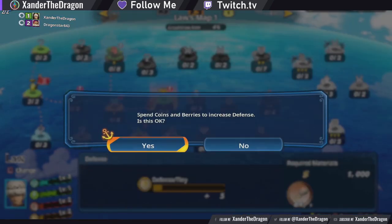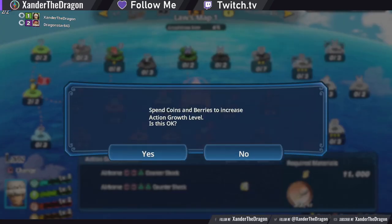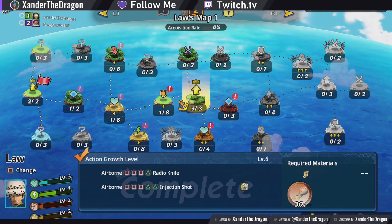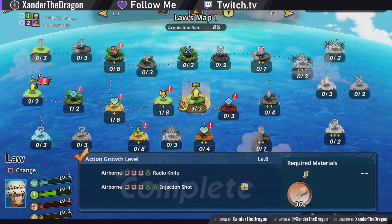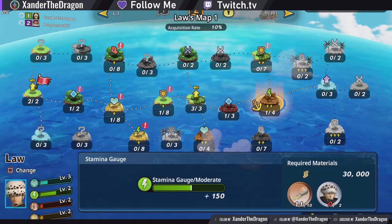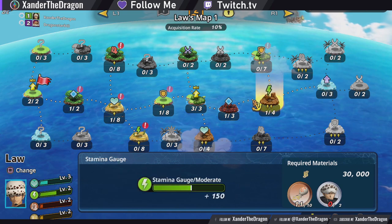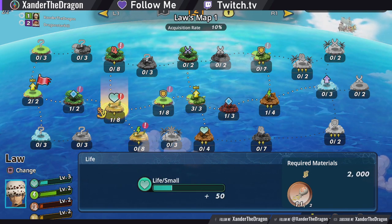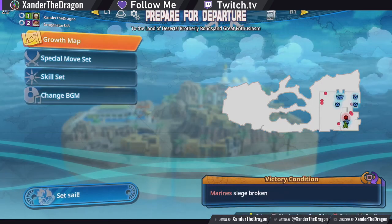So all you have to do is have the host set online play to recruit in the character selection or stage selection screen. Once you load to the preparation screen, that is actually what creates the lobby. And once your lobby is created, just hit triangle — or whatever button it is on your console or PC — in the top left for your network abilities, and then you can invite your friend or friends depending on how many players the map allows.